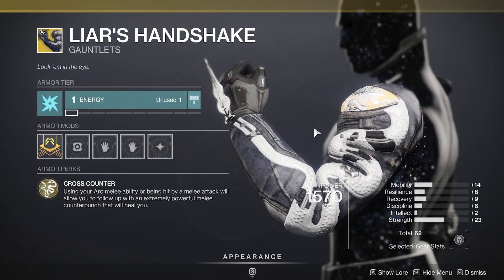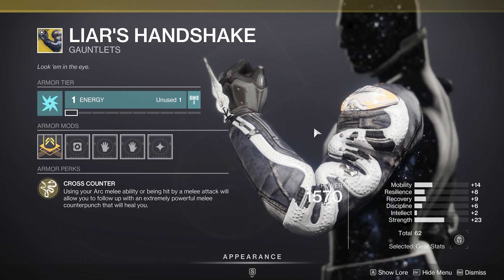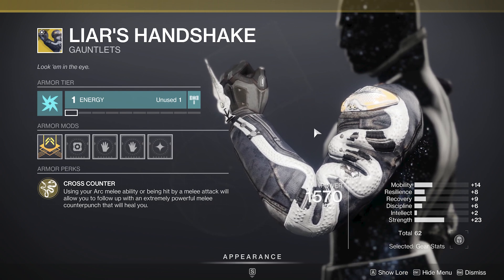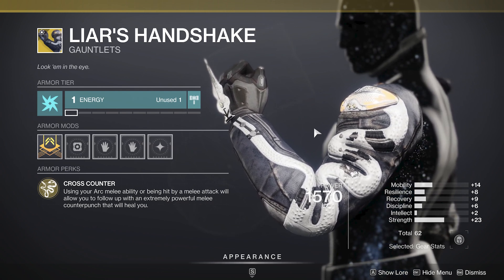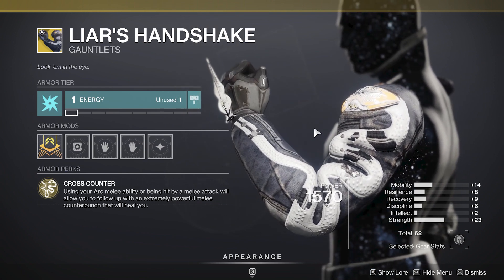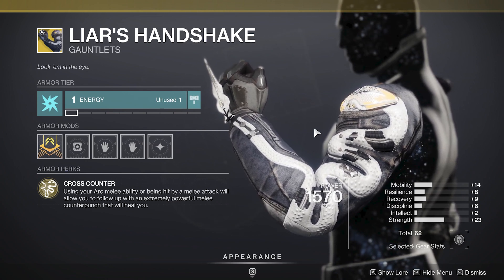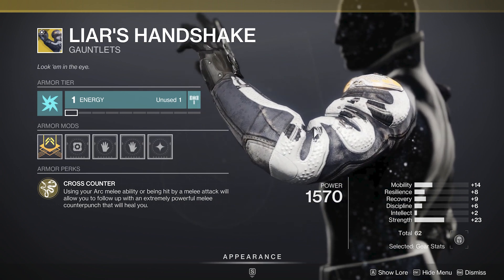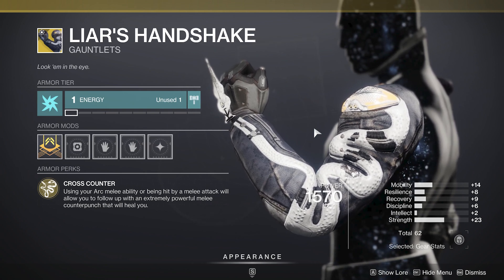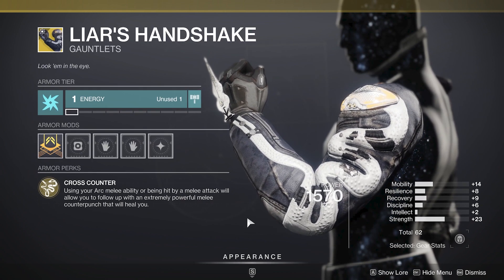For the hunters, we've got Liar's Handshake. Using your arc melee ability or being hit by a melee attack will allow you to follow up with an extremely powerful melee counterpunch that will heal you. Cross counter paired with your melees on arc is a really cool way to help yourself stay alive, and it's a pretty powerful punch. This is based on a 23 strength stat roll with a total of 62 — 14 mobility, resilience of eight — kind of set up to be a PVE roll. You're not really wasting anything on intellect on something that's based around melees. While it's not like a 67, it's about as good of a 62 as you could ask for, so buy it if your stats are not in the best places.